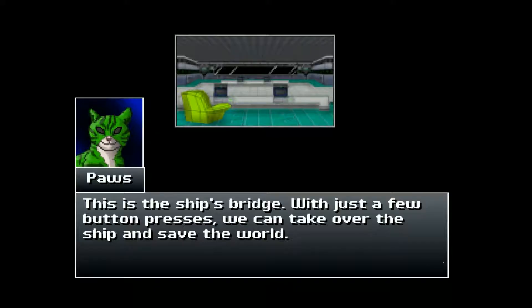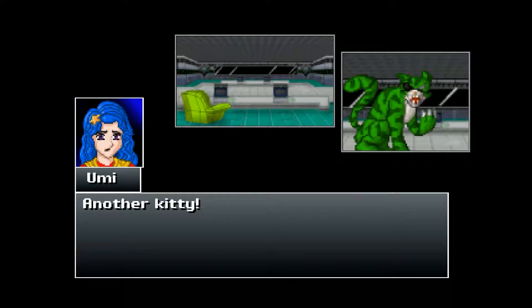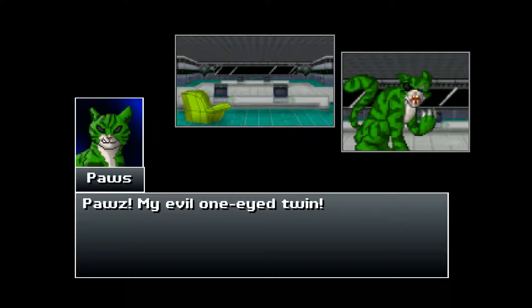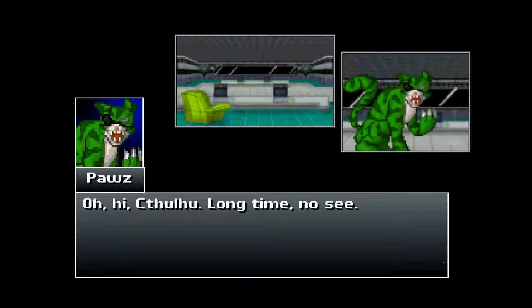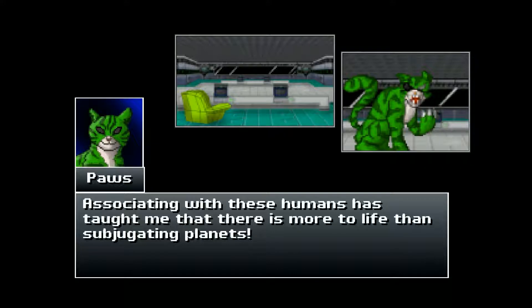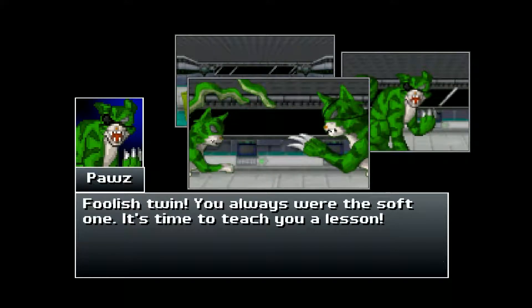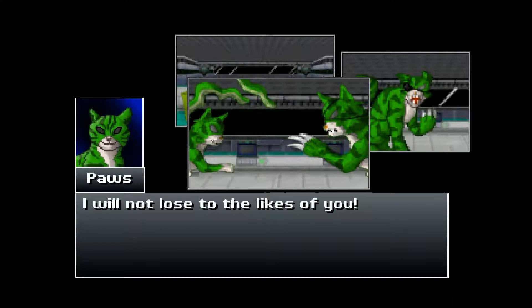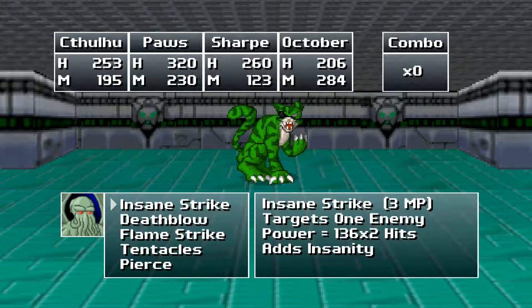This is a ship's bridge — with just a few button presses we can take over the ship and save the world. Not so fast — another kitty. Pause! My evil one-eyed twin. I never thought you were stupid enough to be working with humans. Associating with these humans has taught me that there is more to life than subjugating planets. What has been a few minutes ago — foolish twin, you always were the soft one. It's time to teach you a lesson. We've got a boss fight against Pause the kitty cat with a lot of HP — lost his eye in a tragic space flip accident.